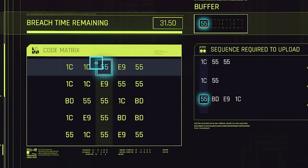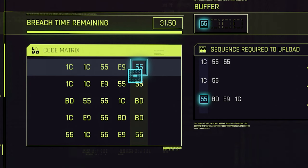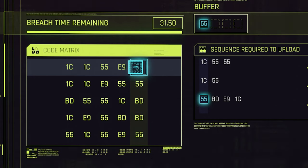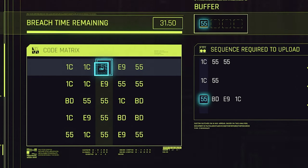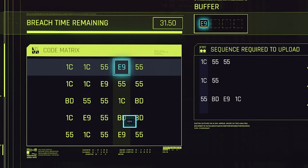You can only start on the horizontal row, and the moment you select one, you have to pick from a vertical row. So if I pick this 55 over here, I have to pick from this row next. If I pick this other 55, I have to pick from that row next. And once you pick something from there, it goes horizontal again.